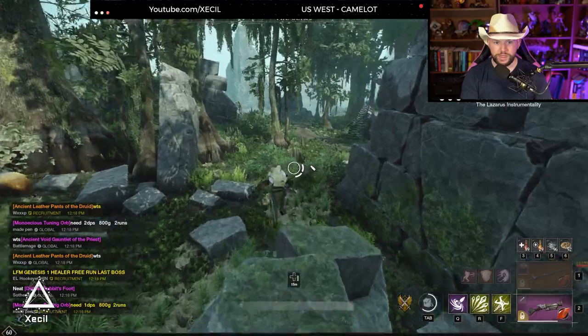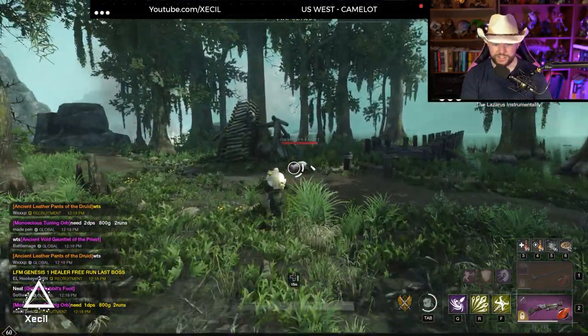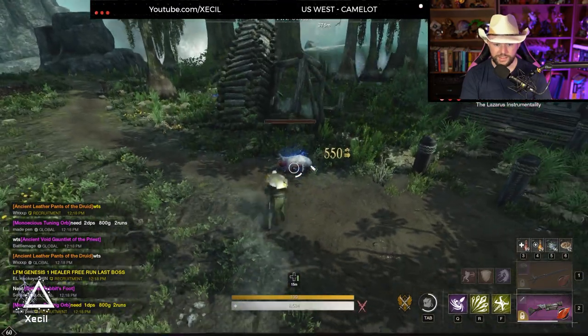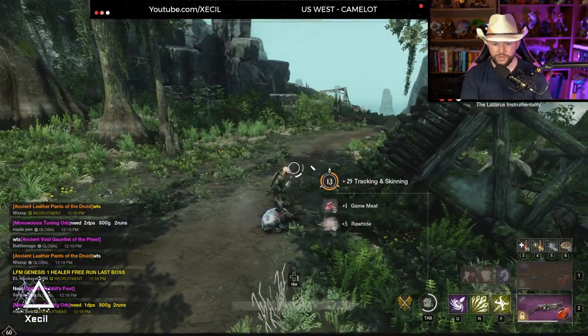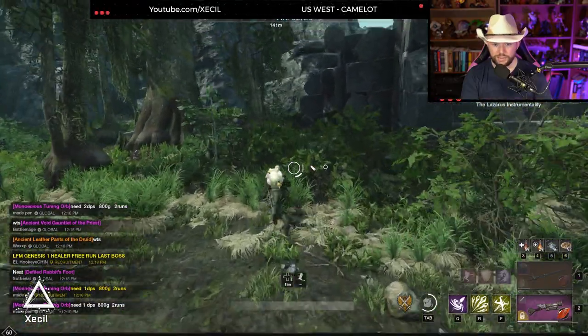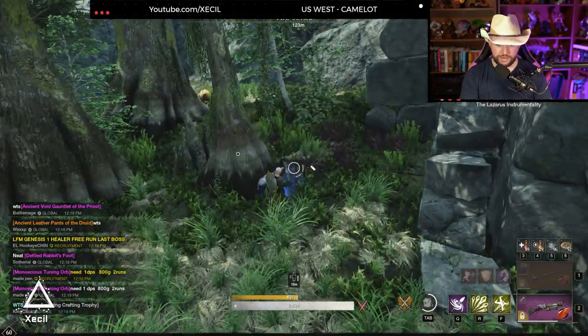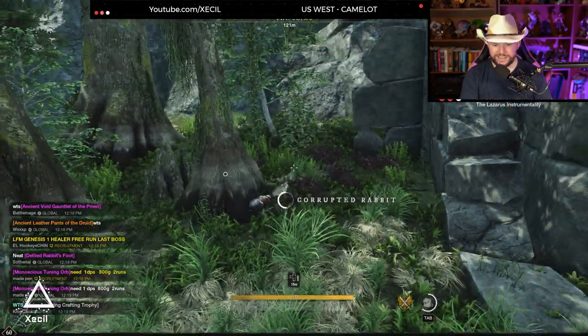It's almost like an 80% drop rate for the rabbit's foot when you kill the rabbits. When you're looking for them you'll have your compass at the top — mine's probably covered — but they're gonna look just like these big rabbits. If they drop a rabbit's foot it will be a purple drop.